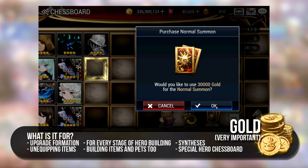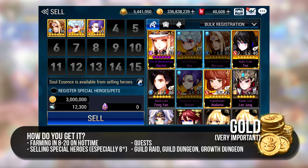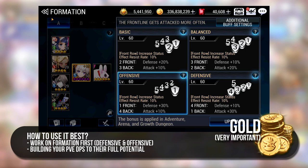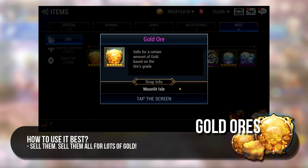So how can you get a lot of Gold? The main sources of Gold would be to farm in 8-20 on Hort Time and to sell duplicate 6 star special heroes for 1 million gold. Guild Raid, Guild Dungeon and Growth Dungeon are the 3 other main modes that give you huge quantities of Gold but of course will require you to kill bosses. For a new and returning player, building your formation is one of the most urgent needs for your progress along with building your PvE DPSs. You may also encounter Gold Ores of varying tiers, found in Adventure Drops in World 8 and Guild Dungeon rewards — make room in your inventory and sell them off quickly to get the gold value.